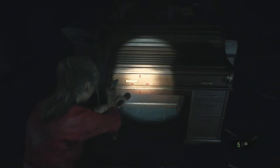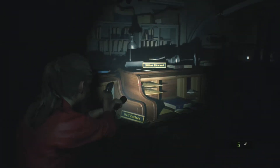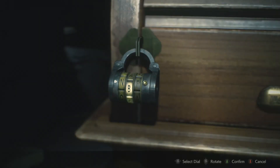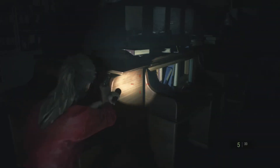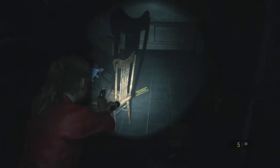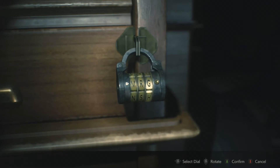So the first major lock puzzle - what they want you to do is input the letters of everyone's first names in order. On the left side we have Neil, Elliot, and David - so that makes it N-E-D, or 'Ned'. And on the right side you'll see Marvin, Rita, and George - so M-R-G, or I like to remember 'Marge'. That'll open it up and get you your first weapon upgrade. For Claire it's a speed loader for the SLS 60, and for Leon it's an extended mag for the Matilda.